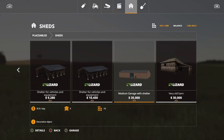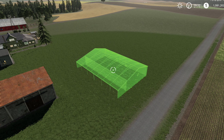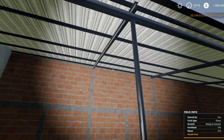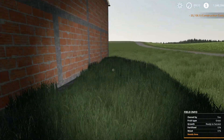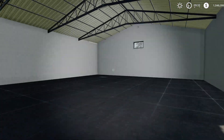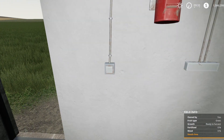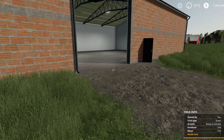Next is the Medium Garage with Shelter at $35,000, 10 slots, under sheds. It snaps when placing. It has plenty of bays for storage, and doors on both sides that open. There is a light switch that works, so lights are inside too. Love the rollaway doors on this one. That is the Medium Garage with Shelter.